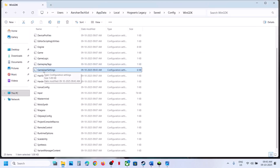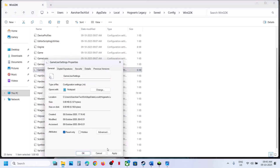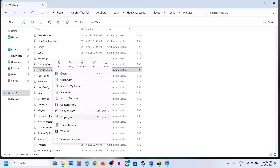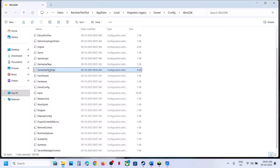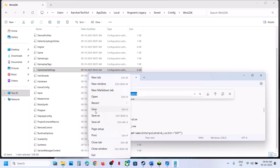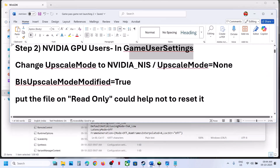Go to File, click Save. Then right-click on GameUserSettings, go to Properties, set it to Read Only, hit Apply, click OK, and relaunch the game. If that does not work, uncheck Read Only, open GameUserSettings again, find upscale mode, and type in 'none'. Then click File, Save, and set Read Only again.